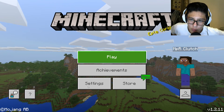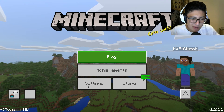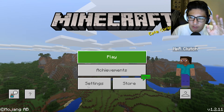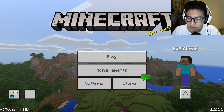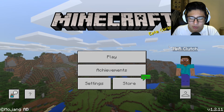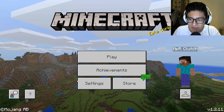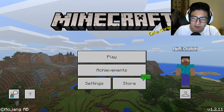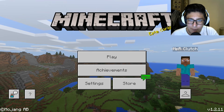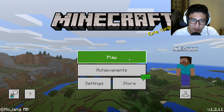Alright, what is going on guys? My name is Alan and welcome back to another video. Today is a rather interesting video because I'm going to be trying out the Windows 10 edition of Minecraft. The Windows 10 edition is basically a port of the Pocket Edition specifically for Windows 10. You can't get this on Mac, and apparently I just found out last night that if you bought the Java edition, you'd get a free copy. So I was like, why not do it for a video?